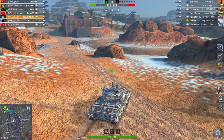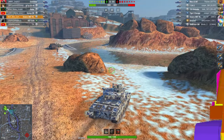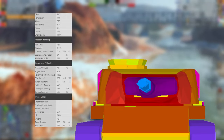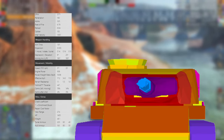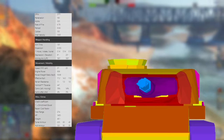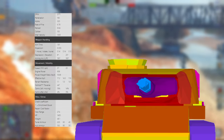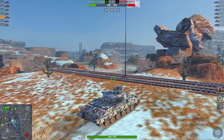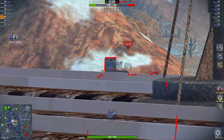This vehicle only really has one thing that is quite solid, and that is its 320 alpha damage. Because 190 standard penetration, 2200 DPM, 0.33 accuracy, 8 degrees of gun depression, and a power-to-weight ratio of roughly 18 — which is somewhere in the middle of medium tanks — and then the armor on the turret, which is quite solid. But that is the case for a Centurion 5-1 as well.